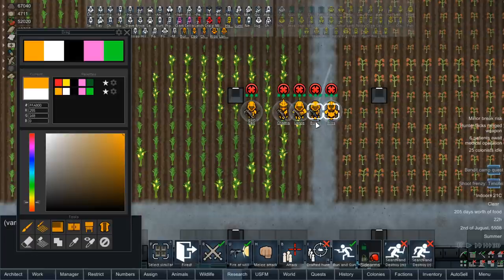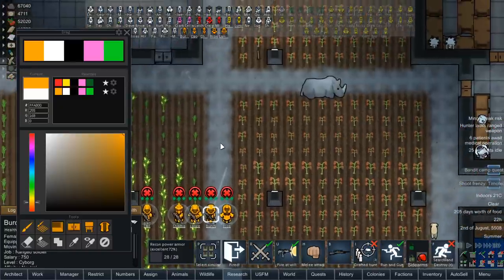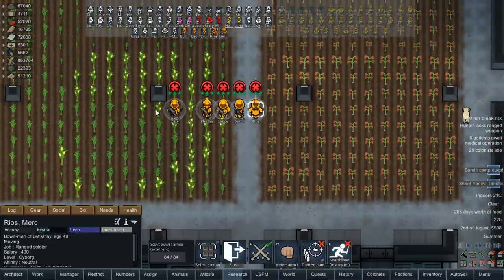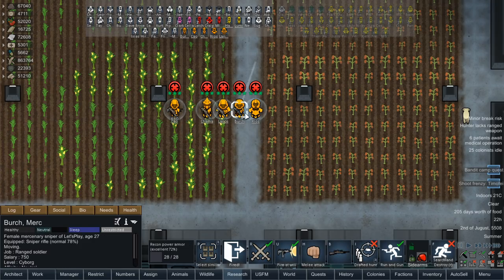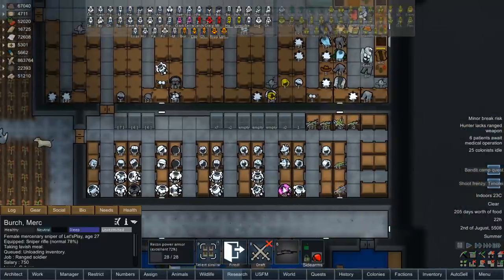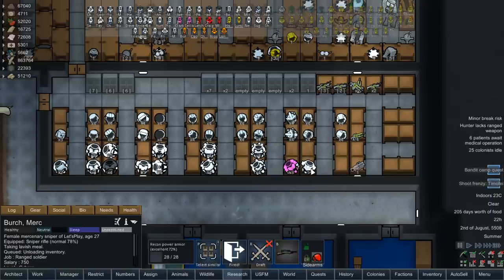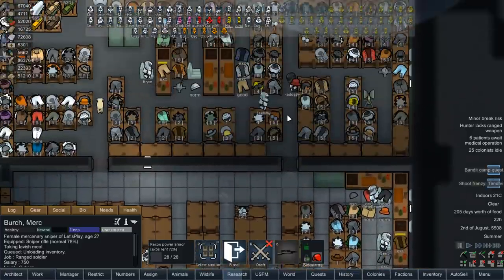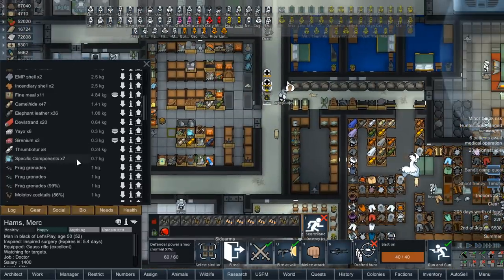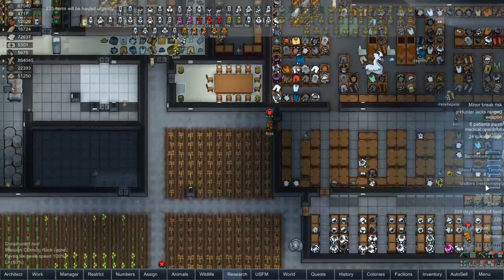So then we'll send all of these guys over. I don't know what we're going to do about these two snipers for right now. I could give them just sniper snipers, but that's not really ideal either. Scout excellent is pretty good. Recon excellent is shit. Why would you grab a damaged one of all things? We got good stuff — grab a scout normal. Then you guys are good to go. Then you guys need to get a quick drop so we can get all that hauled urgently. Visitor relationship — we don't need to worry about that, we don't need bandicamp.